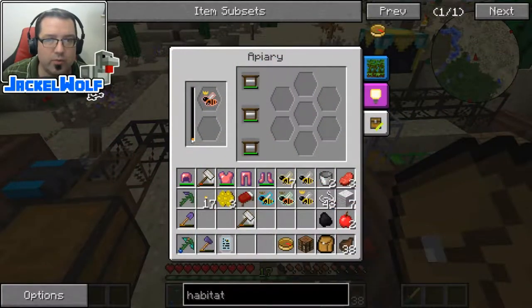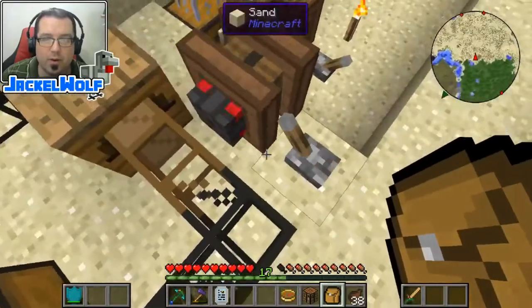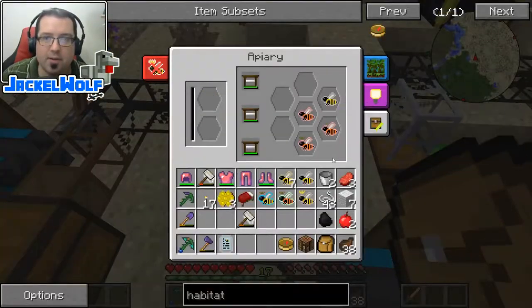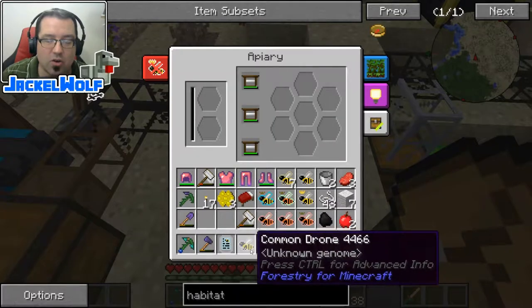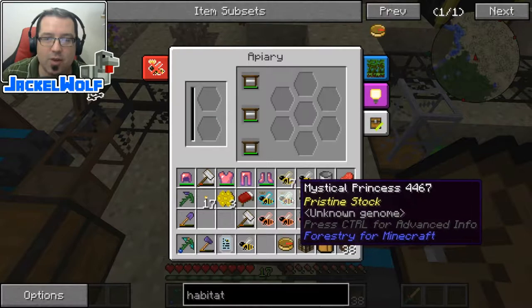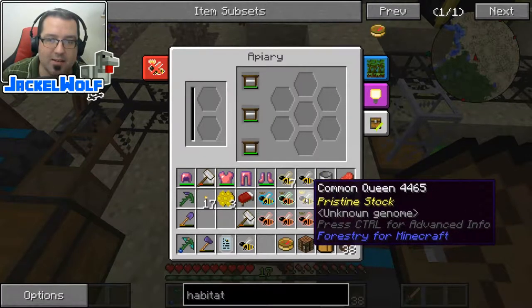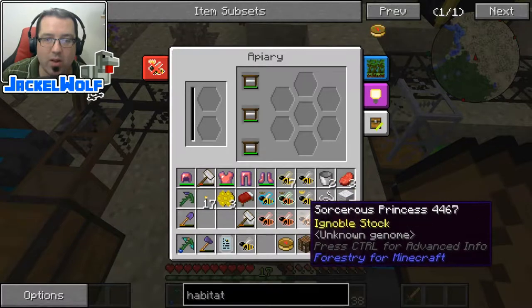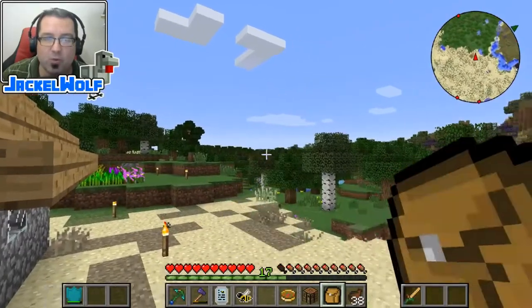Okay guys, so we are really, really close. And as soon as this sorceress queen is done — actually, let's turn this one off so we'll keep all the stuff in here. We've got a common drone. This is exactly what we want. We also picked up some sorceress drones with a little bit of genetic modification, as well as a sorceress princess again. So this common drone we can now pair up with perhaps one of our pristine princesses in a different area, and hopefully we'll end up with a common queen. That is going to be the next step, and we are well and truly on our way to working up towards getting that automated lava.